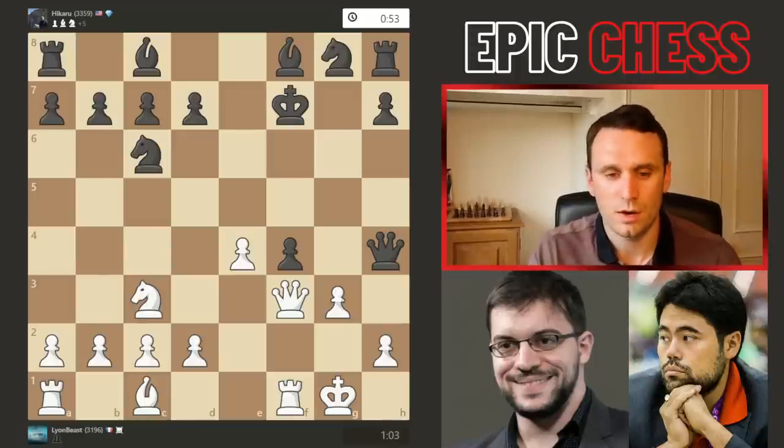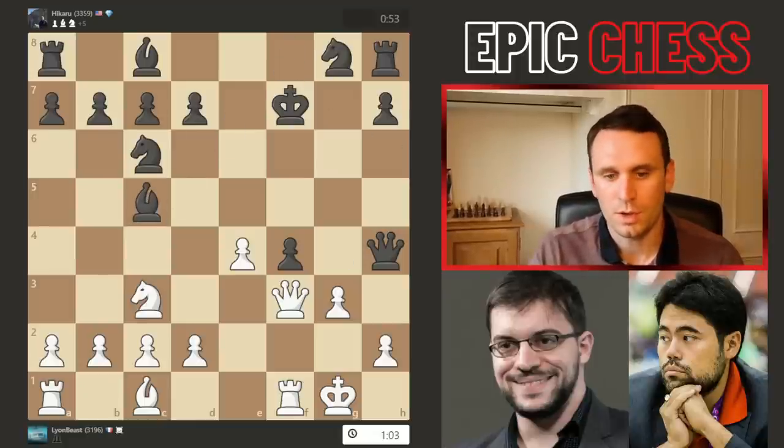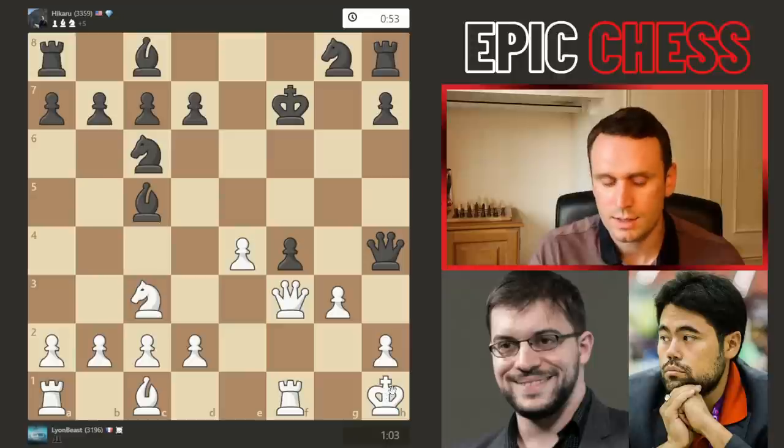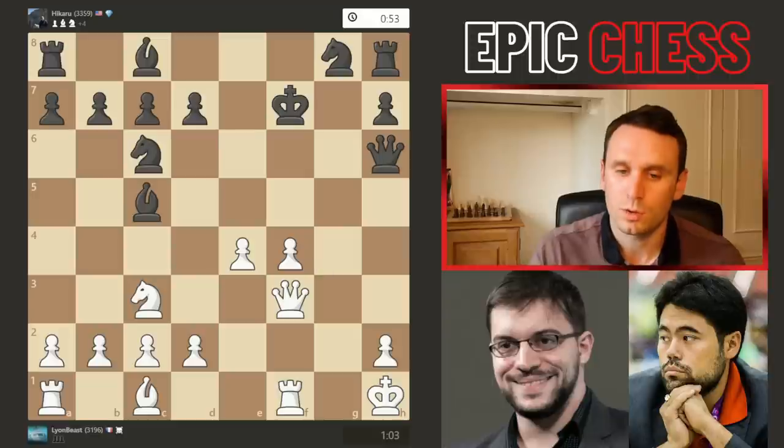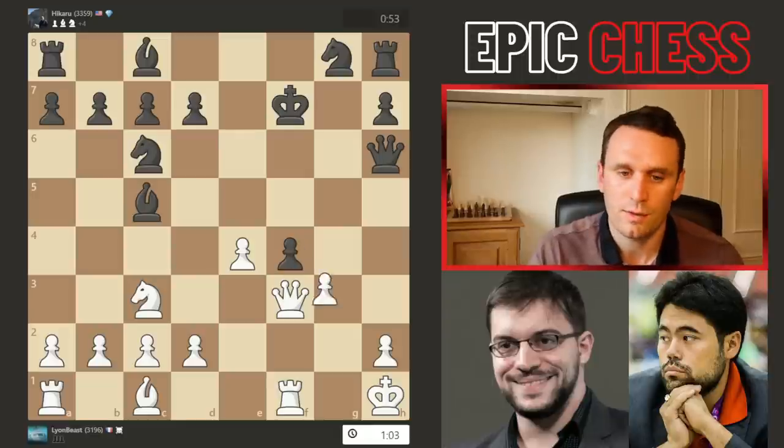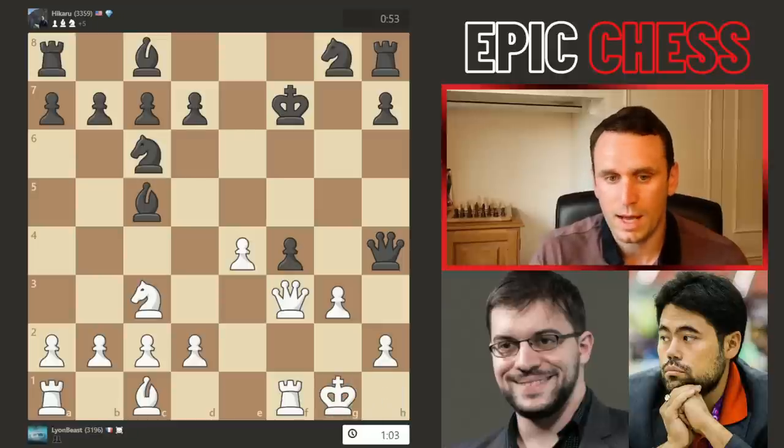If white starts going g3, which the computer does prefer as its top move, well then you open up the king so you can check. Say the king comes here, then you can drop back, cover the pawn — if the queen takes, or if you take with the pawn, well now you're closing down the f-file. So it's all good for black here essentially.